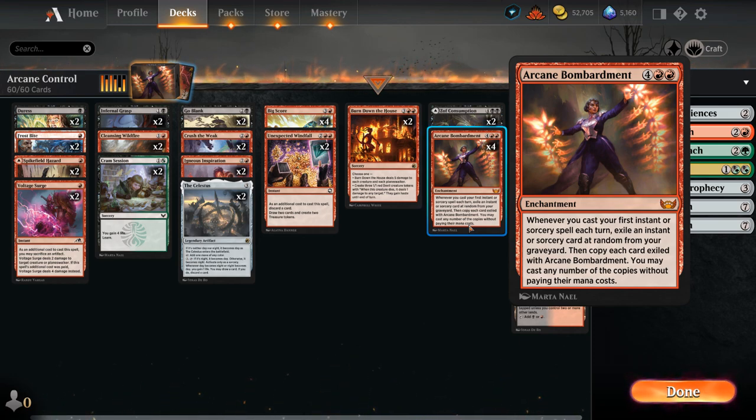So the more cards we play, the more we exile, the more value we get from Bombardment. And we can cast any number of those copies without paying their mana costs. We can also potentially trigger Bombardment on the opponent's turn. The goal is to trigger Bombardment once on our turn, maybe by casting some big sorcery, and then we have a ton of cheap instants to enable Bombardment on the opponent's turn for maximum value.